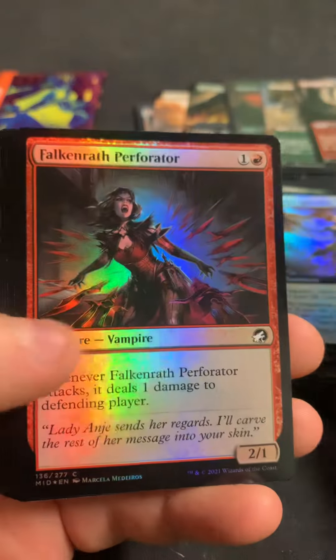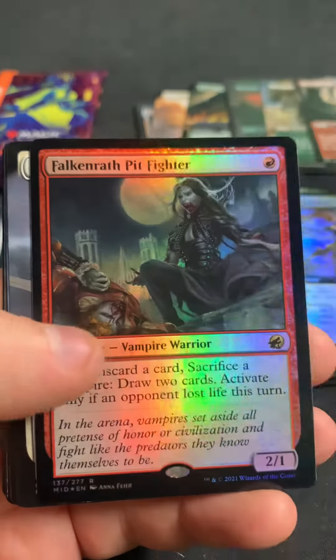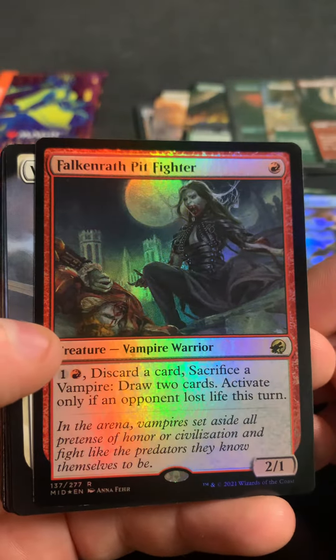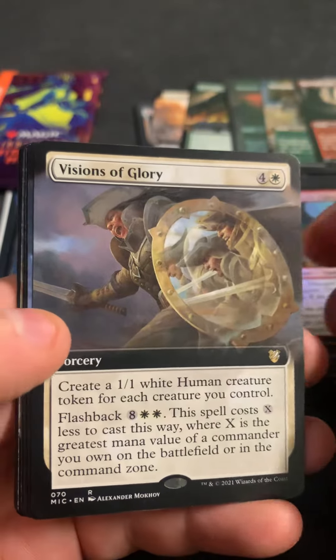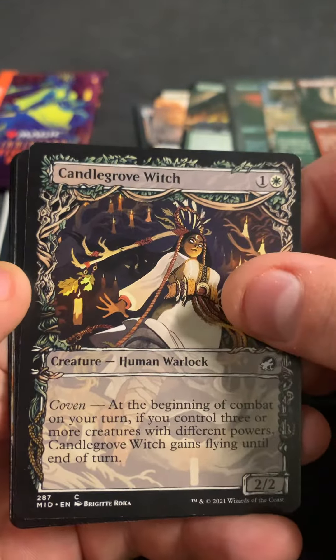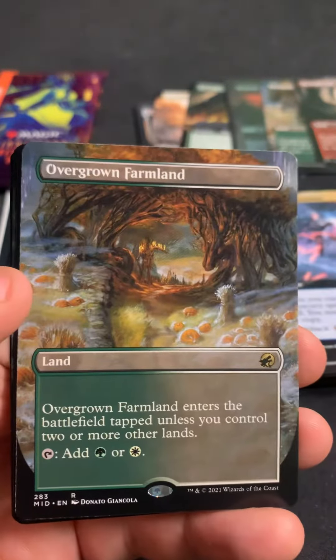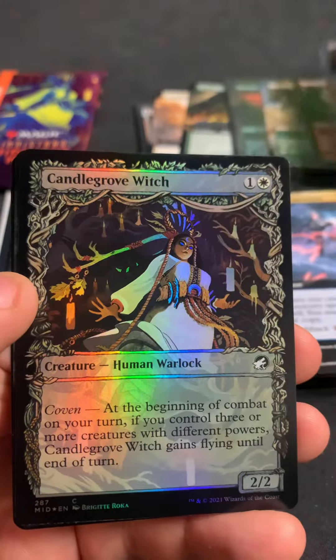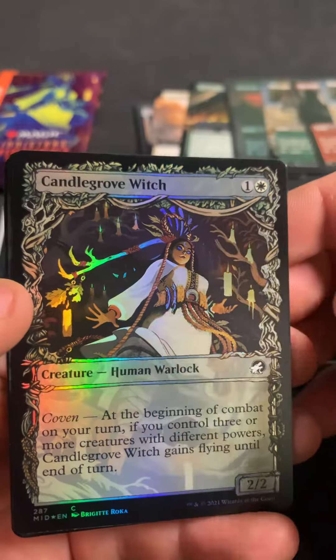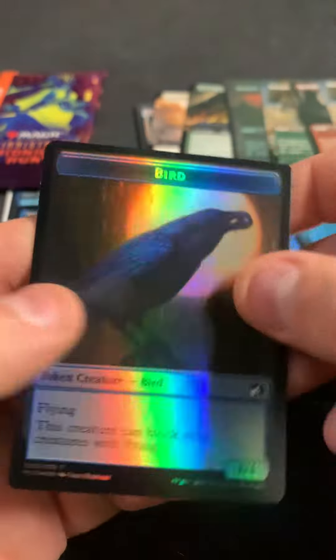Pack eleven — still hunting that Meat Hook! Got our four commons, a couple uncommons, we got a Mountain. Falcon Wrath Pit Fighter, Visions of Glory as the commander extended, Galvanic Iteration as the set extended, Candlegrove Witch, and Tireless Hauler as the showcases. Oh, we got another Overgrown Farmland in borderless! Candlegrove Witch and Can't Stay Away. And a Spirit and a Bird.